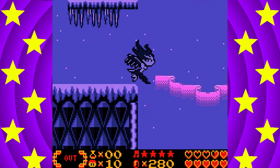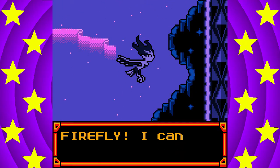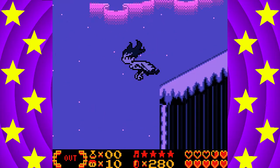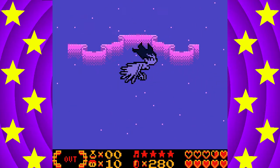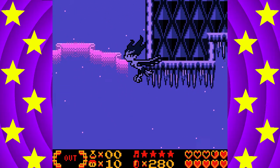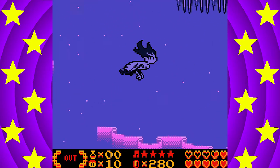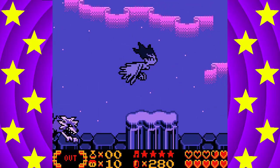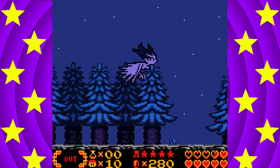Now, to start collecting the fireflies. As it turns out, there is a firefly at the top of Mount Pointy, which is convenient for us since we are already here. I found a firefly! I can check my total on the subscreen. Now, as I said before, there are 12 of these and we are going to collect them all right now. There is another one right nearby in the Eagle Wasteland. A tip for the fireflies — they only come out at nighttime, since they're fireflies of course.